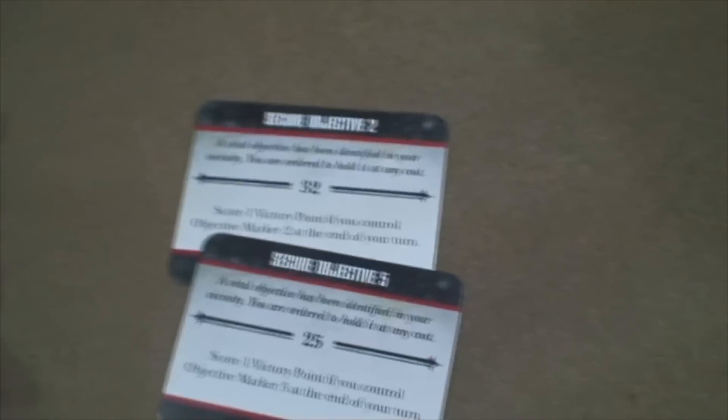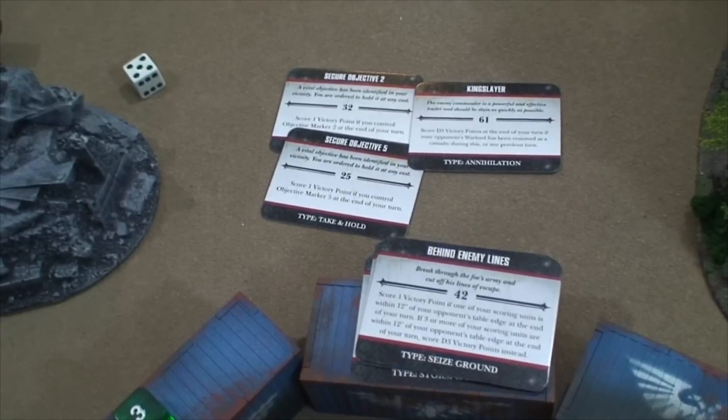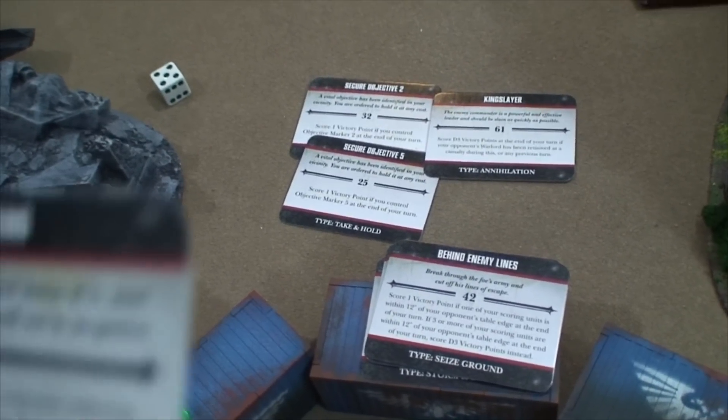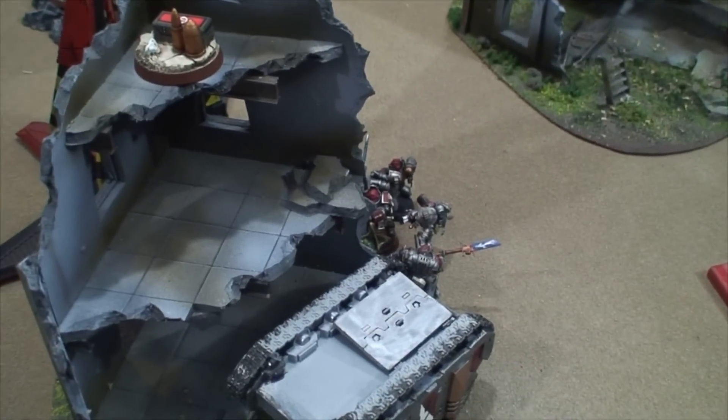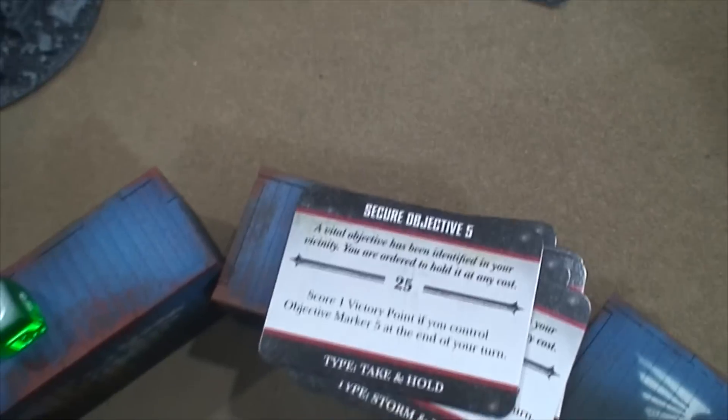Grey Knights turn three — I draw Secure Objective Two, Secure Objective Five, Kingslayer, and Deeds of Legend: score D3 points if a Grey Knight character kills an opponent's character in a challenge. My Librarian squad finally comes in. These guys kill both Drop Pods to secure Objectives Two and Five. One squad shot the Rhino, another killed two of the enemy squad. All remaining units charge the Command Squad. Score is now Grey Knights 11, Blood Angels 5.